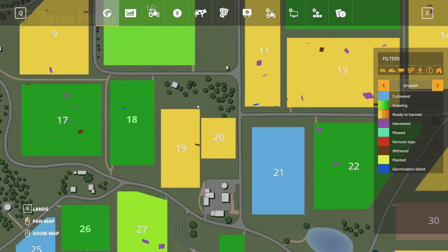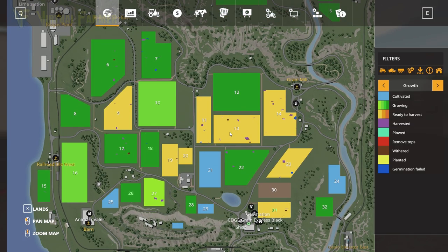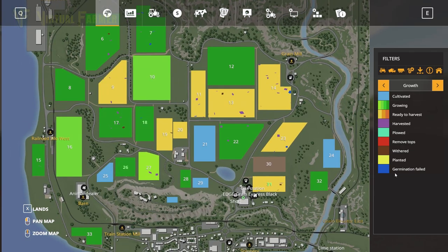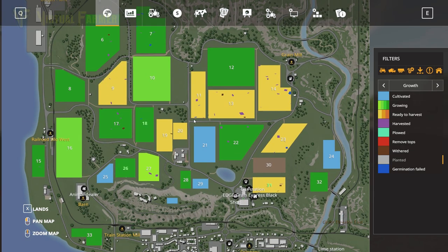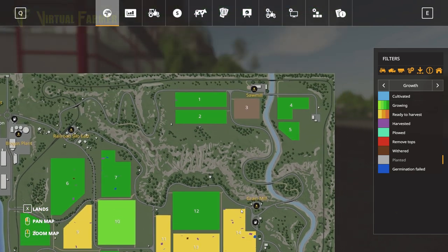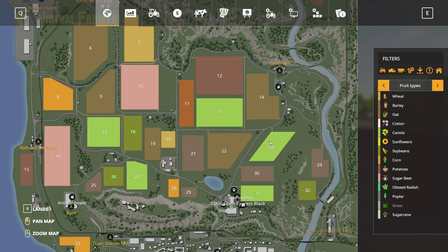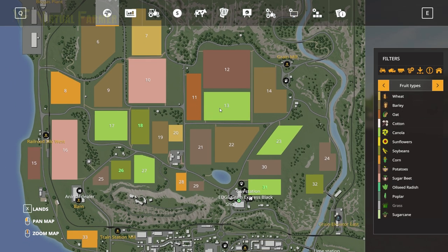More importantly, look at this — we have a huge number of fields that have come ready. If I take the planted stuff off you can see a large number of fields. We know that several of these will have a contract on them, so we need a harvester that can cover all of this. Looking at all these fields, we can actually do with a single header.